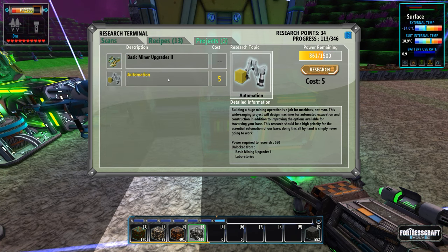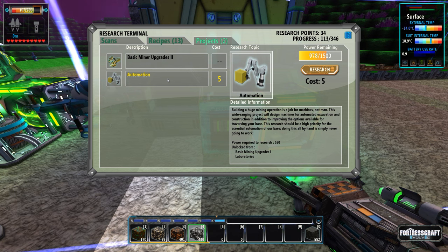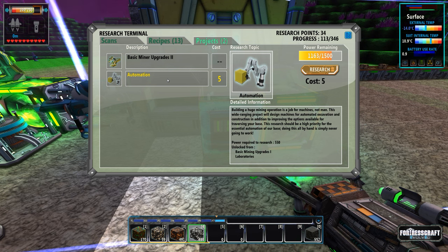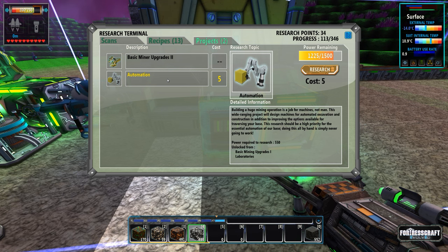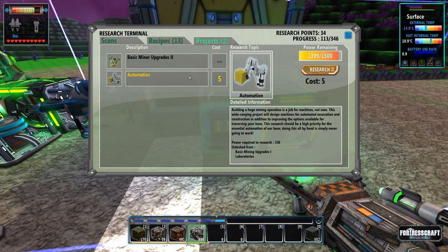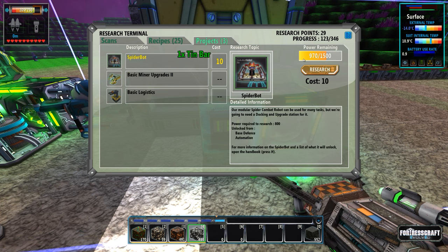The automation research reads: 'Building a huge mining operation is a job for machines. This wide-ranging project will design machines for automated excavation and construction, in addition to improving options for traversing your base. This research should be a high priority for the essential automation of our base - doing this by hand is simply never going to work.' Let's grab that.